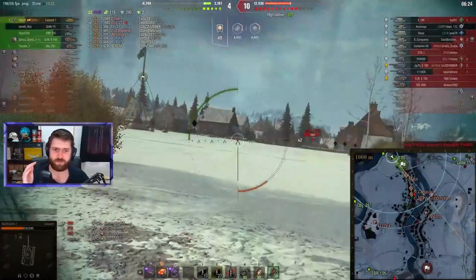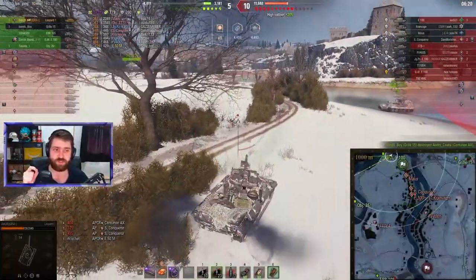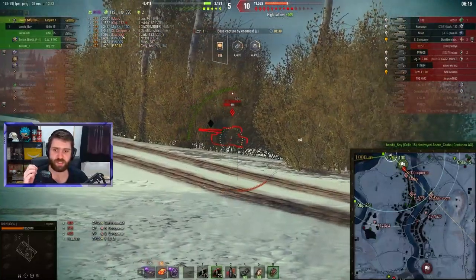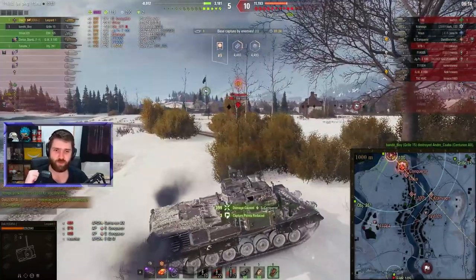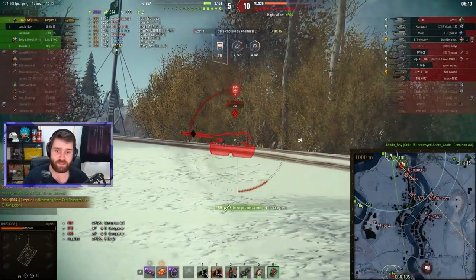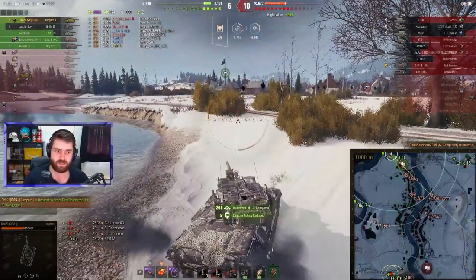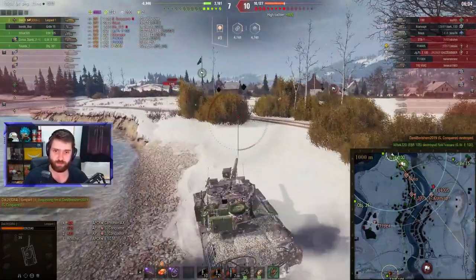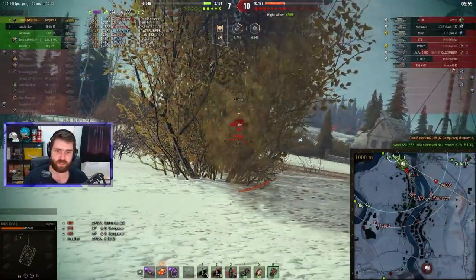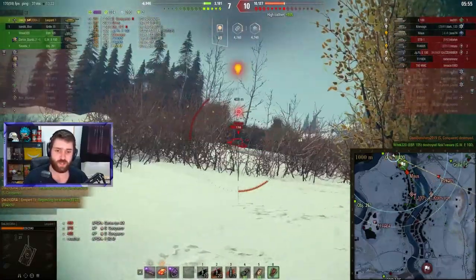Dak is up to 6,000 damage. Unfortunately, both of the FVs died. The Grille 15 is still alive towards the northeast, finishing off the Centurion Action X — which is huge. Shutting down the mediums just gives Dak some breathing room. Unfortunately, the Super Conqueror is pushing forward and spotting Dak. Dak needs to finish off the Super Conqueror quick — into the side, getting the kill shot. FV spotted once again. Too much going on at the same time. One shot at the FV, unfortunately misses.